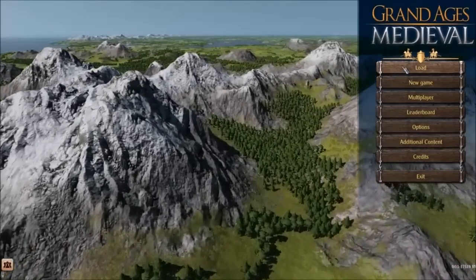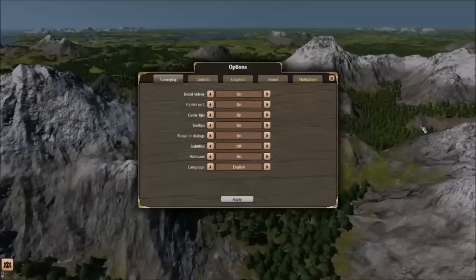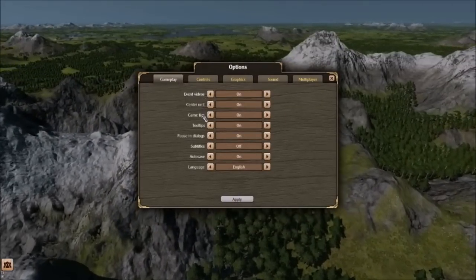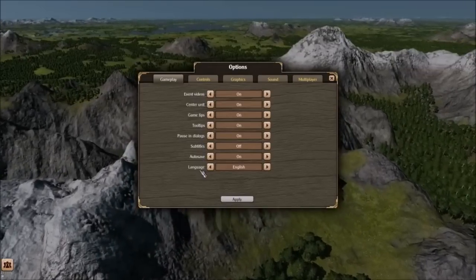So here's the main menu. Load, new game, multiplayer, leaderboard, options, additional content, and credits. Under options, you've got different tabs: gameplay, event videos, center unit, game tips, tool tips, pause and dialogue, subtitles, auto-save, and language.